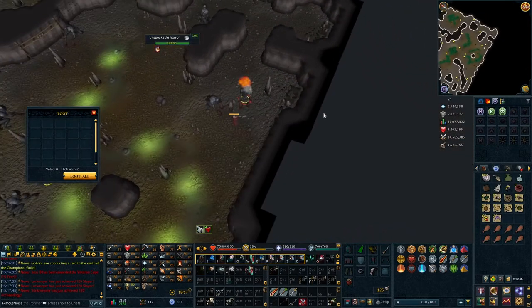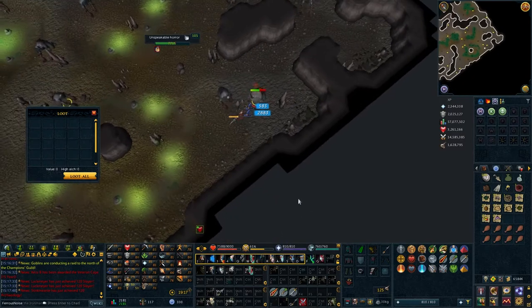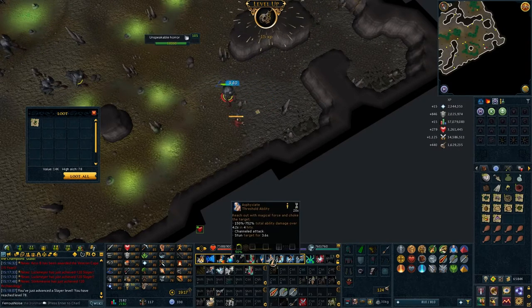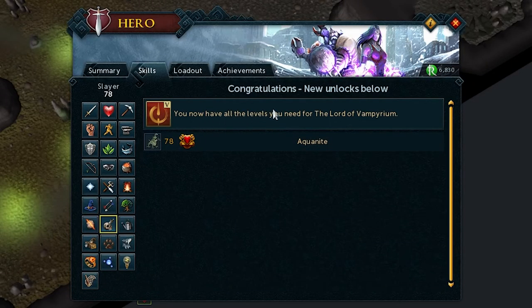This Slayer task is nice because it's safe-spotable. You get some decent XP, and the unspeakable horrors drop some okay loot — you can disassemble some of the jewelry. We got 78 Slayer, which means we can now do the Lord of Vampirium and unlock the first step to the Sunspear. And that means we'll be seeing Vanescula again real soon. Thanks for watching, take care.